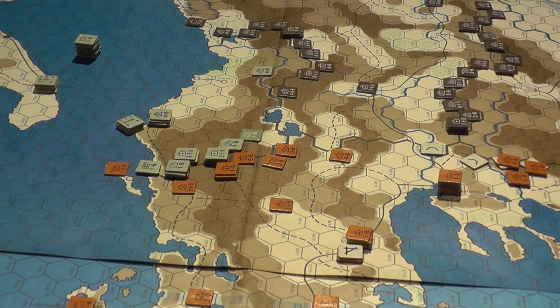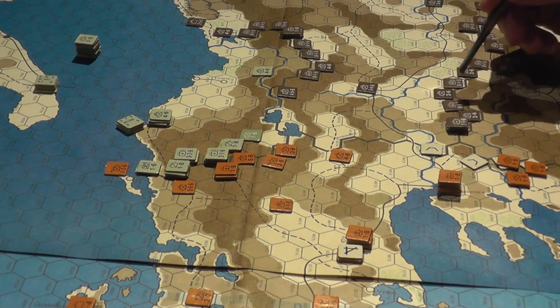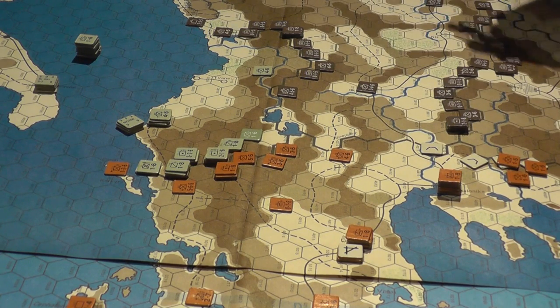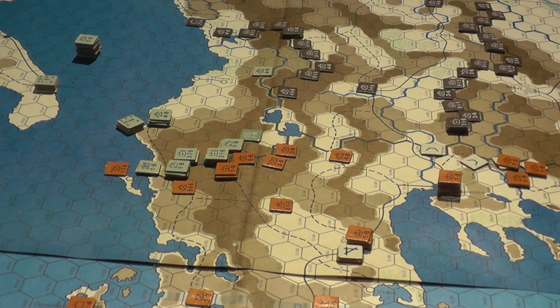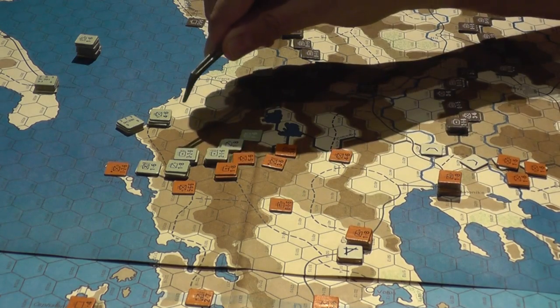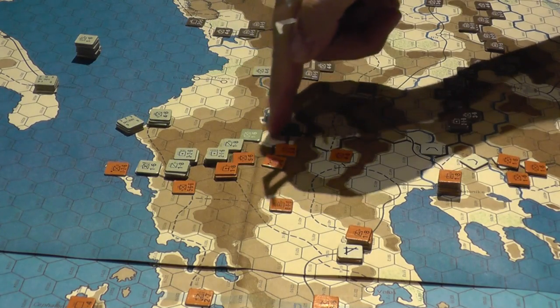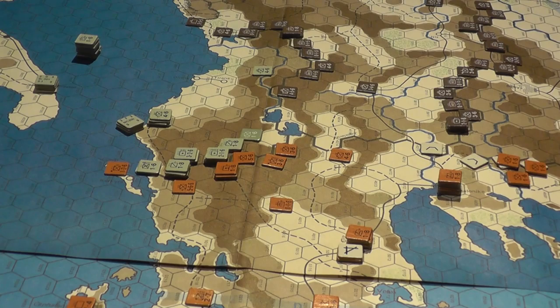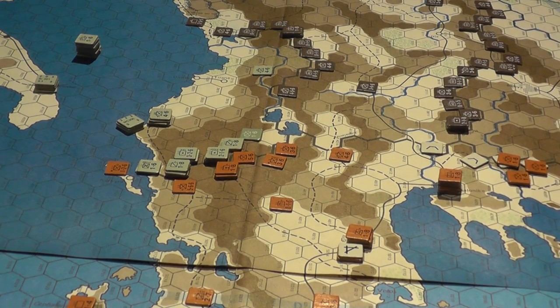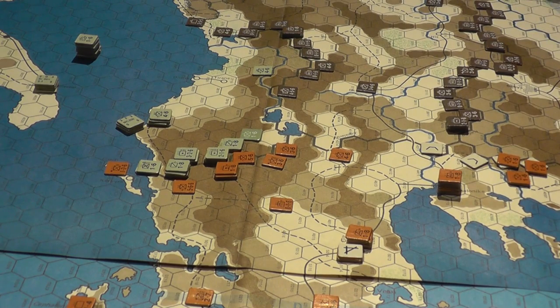There are rules for zones of control extending across borders — whether they do or don't, depending on nationality. These are the Yugoslavian forces. These are the Italian forces of annexed Albania, positioned to invade Greece. The Greeks are the orange forces. This is the Greek border, this is Bulgaria, and the German border is further up to the north.